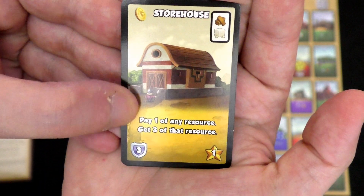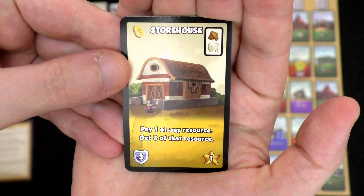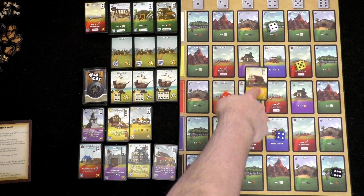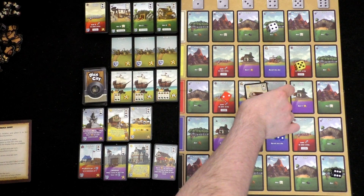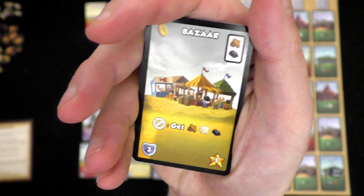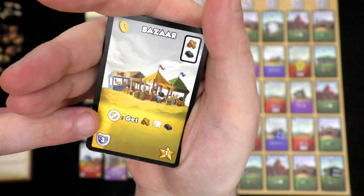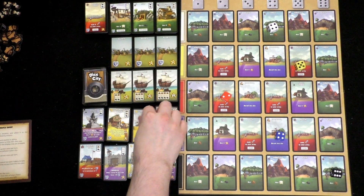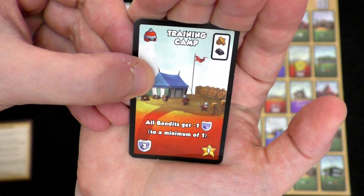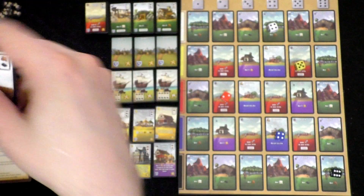Two army isn't going to do anything for me — I need at least three to beat these bandits. Let me look at the purchase row. This storehouse is looking cool: pay one of any resource to get three of that resource. That's not terrible. The bazaar lets me exhaust this card to get resources, and I can spend a die to un-exhaust it — that gives me a lot of unique resources. If I want to go a more military route, there's a training camp for one wood and one iron: all bandits get minus one. That would help me with these really bad military rolls.